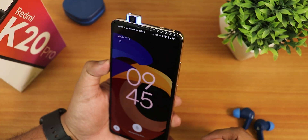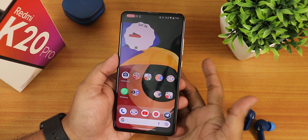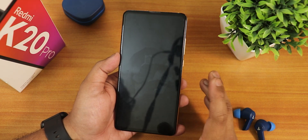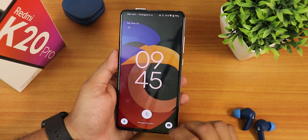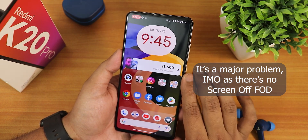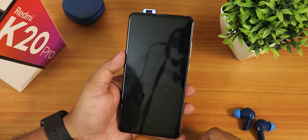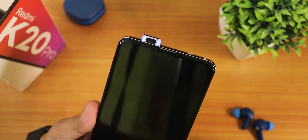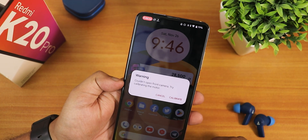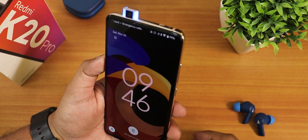Let me show you — double tapping starts the face unlock and pops out the front camera. From the Always On Display I can use the fingerprint scanner and it doesn't pop the front camera if the fingerprint is correct. But with AOD off, double tapping still triggers face unlock. If you can live without face unlock, just don't set it up so the front camera won't pop out constantly. At one point the phone got stuck trying to open the front camera and showed a calibration error message.